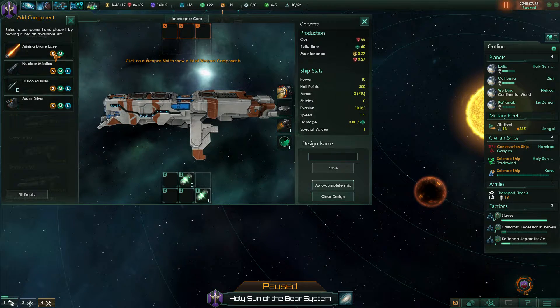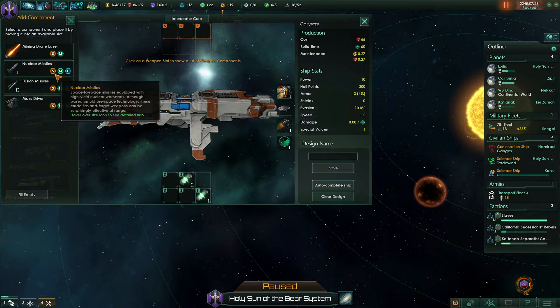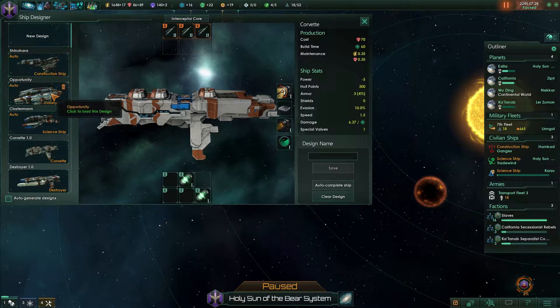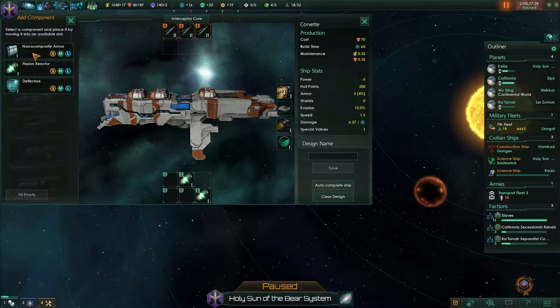These weapons are really close range which I don't want - I do want a lot of range. Looking at the damage, let's do the most and these use not too much power. So we're going to put fusion missiles on there. Hopefully they're good - I'm not actually sure. I haven't used anything other than the close range things and the lasers. Composite armour gives us one armour - is that how much damage it reduces it by? Having a lot of armour could actually be good here.